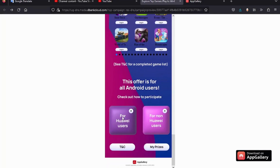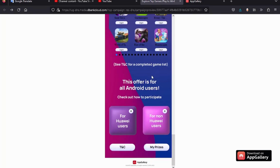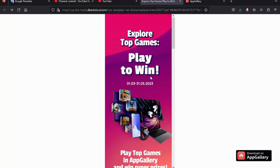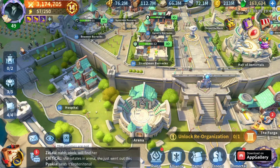For Huawei users, you can check all the steps to obtain coins. For non-Huawei users, there's information too. Make sure to join us on Discord — if you have any questions, there are many people who can assist you with all the details about the campaign.